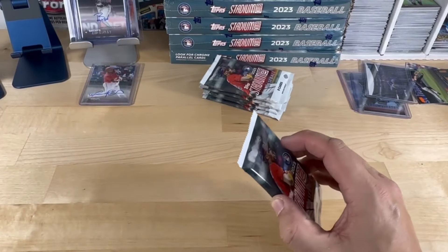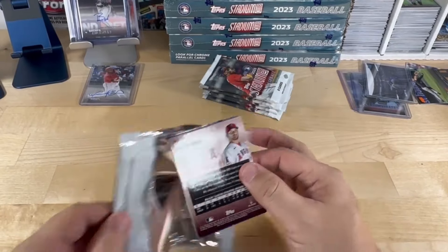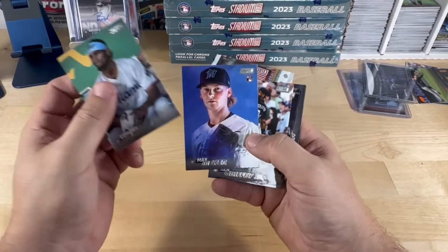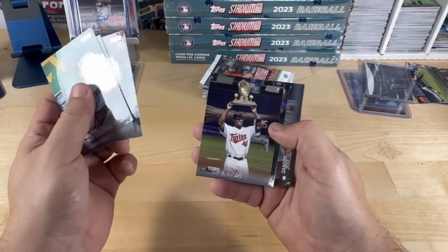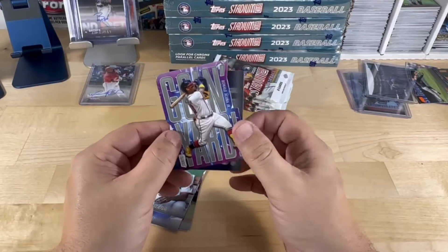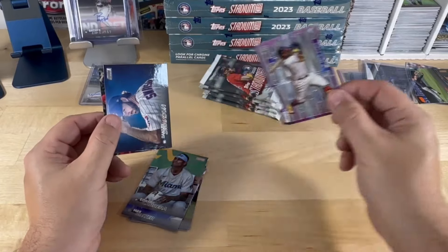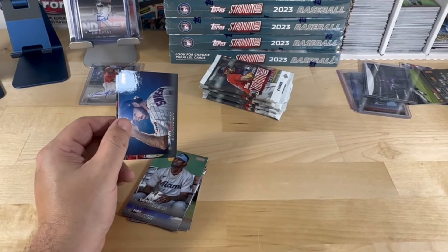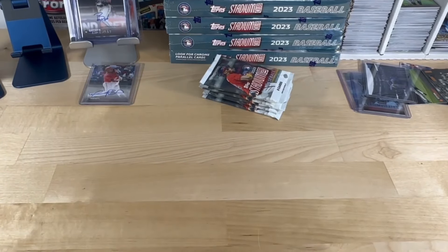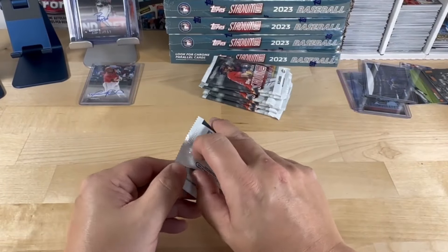That stand is now full so I'm going to put cards underneath it. Cabrera, Meyer, Griffey. Tory Hunter — first time getting a Tory Hunter. Here we go — we got our second Going Yard card. Varna Acuña Jr. — these are not numbered. Those definitely seem a lot more limited than the rest of the inserts.